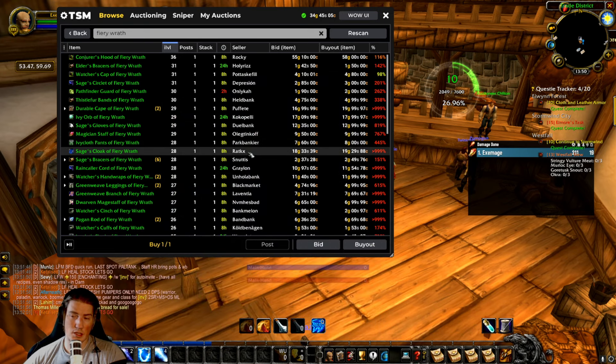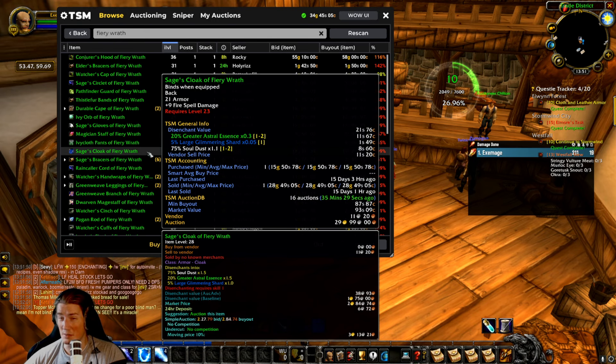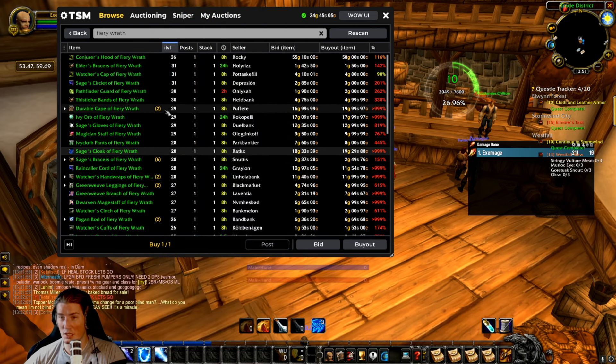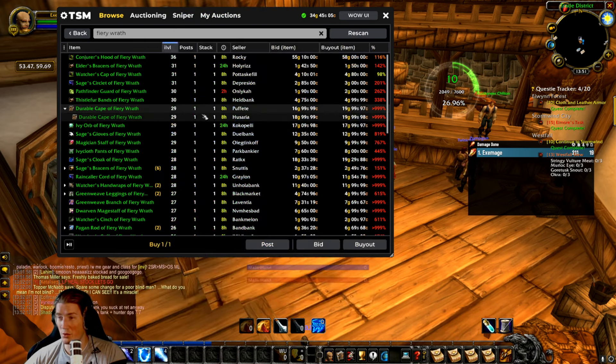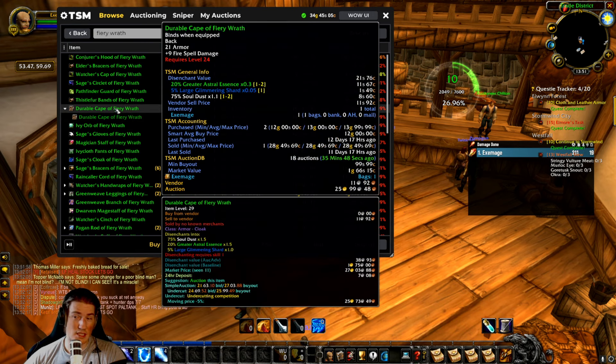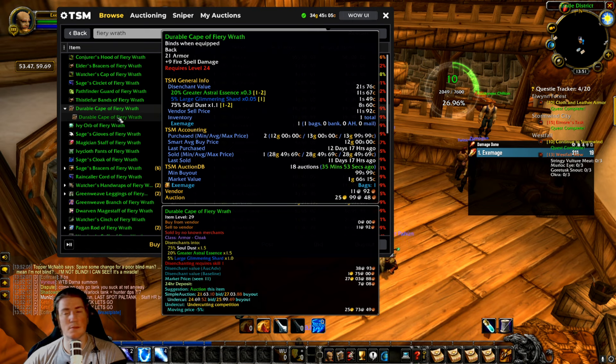But if this guy, when he posted his auction, he had nothing to go on for pricing — he had to set the price himself, decide what's a reasonable price for this item. We can see that for many items here there's just one on the auction house, and for a couple of them there's two. So these would be priced at the same level — these can sell for 30 gold. But I'm not sure, because right now we're in the wind-down phase. So we'll see.